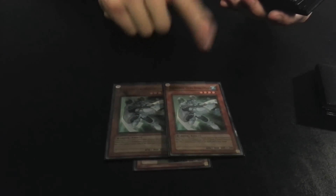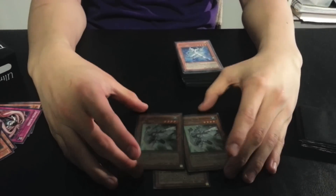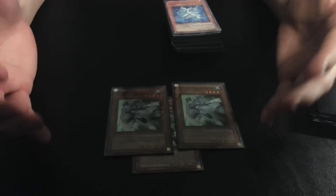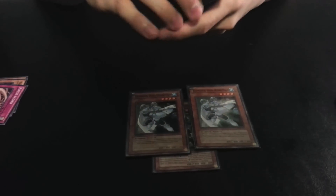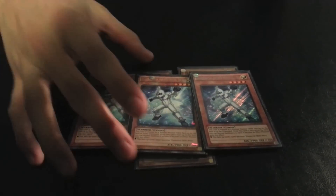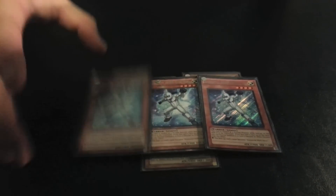Two Bubbleman — I don't like running three. I actually ran three at regionals and when I was playing against Dragons I drew Bubbleman three turns in a row, which kind of clogged everything up. Triple Alias — this is just a Gemini Spark target and for Shining.